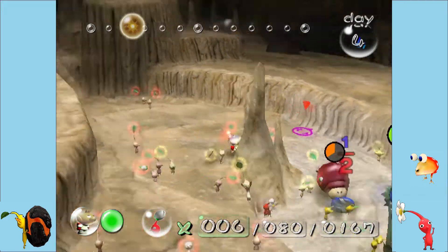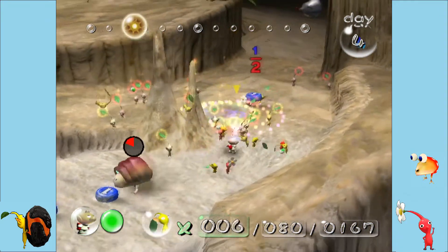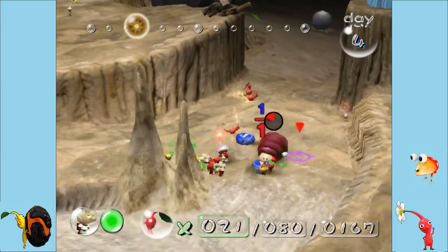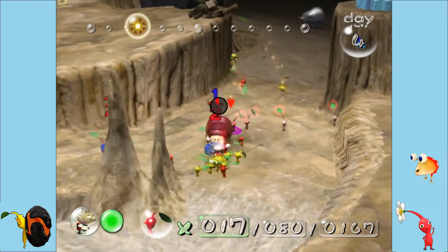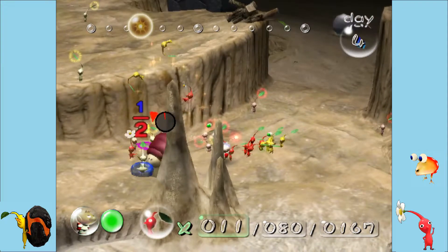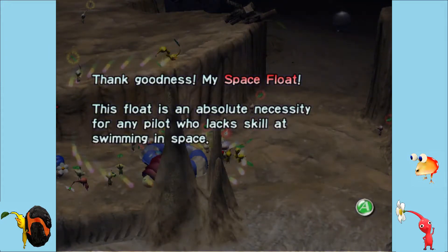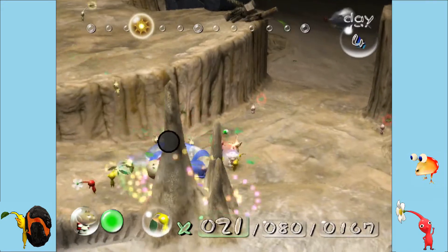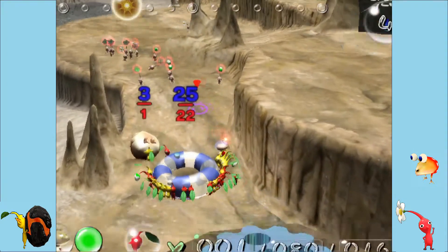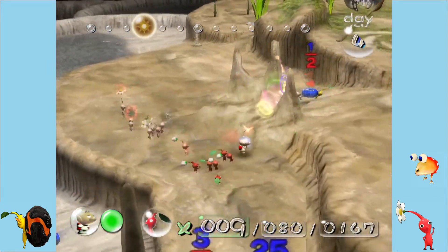What he does is he carries things, but you can get your Pikmin to fight back and also subdue him so you can chuck things on him. We'll grab all these guys back — some of them are not seeming to want to respond to the whistle. Just die already. There is a quicker way to do this, but it involves getting a part to do it. There we go — that's why I wanted to kill him. Thank goodness, my Space Float! We're going to get this item quite quickly, actually, which is really, really good.